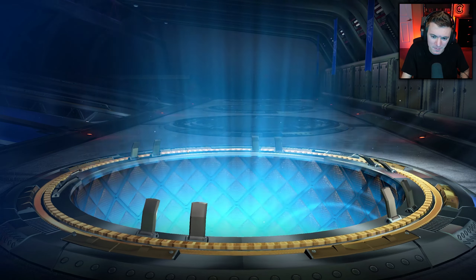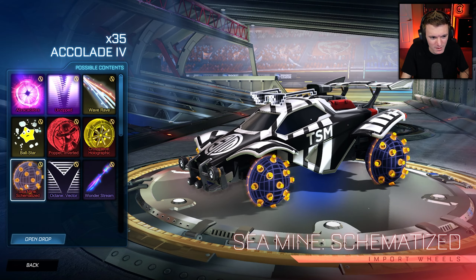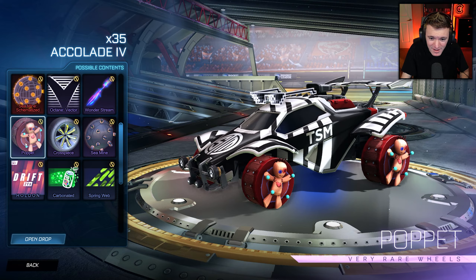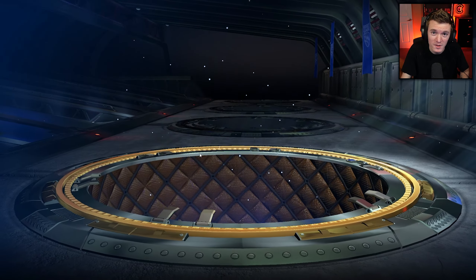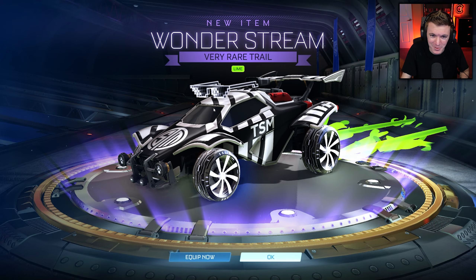I like the white one, but the rest of the season — like, look at this. Sea Mine Schematize. What are you doing? Pop It Inverted — one of the worst wheels they've ever made. And then Pop It — what is that? That's supposed to be a reward. These are called rewards that you get for grinding tournaments, not punishments. Does not feel like a reward.